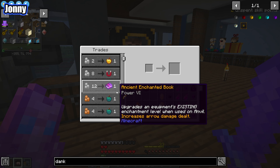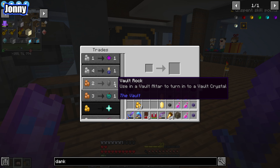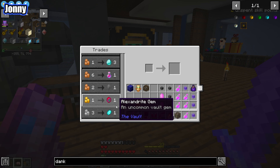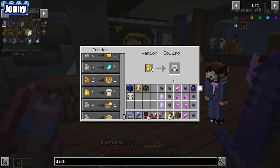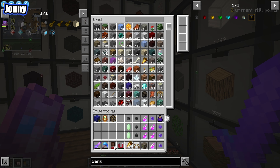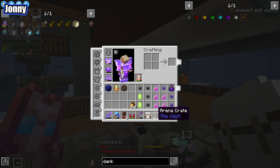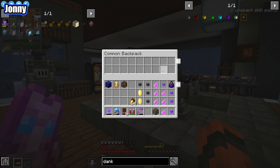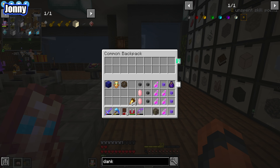Lauren found out that we have backpacks available - one gold each. There's one and then two - I can throw one on the floor for you. They store two rows, which is actually quite nice, and you can put them on your back and bind them to a key. I've just bound it to B for backpacks.